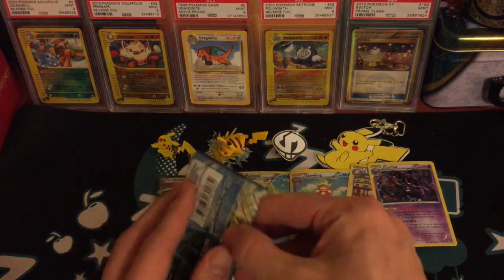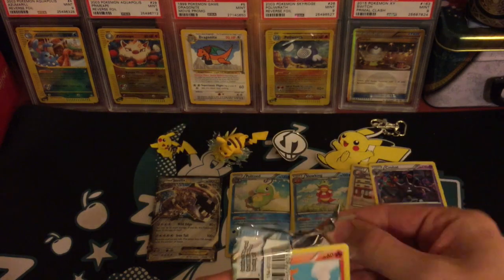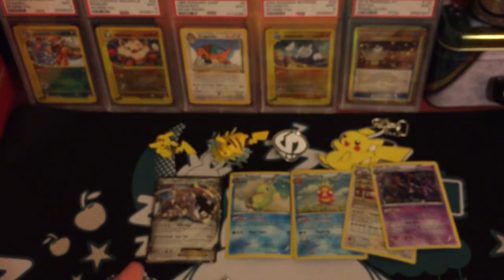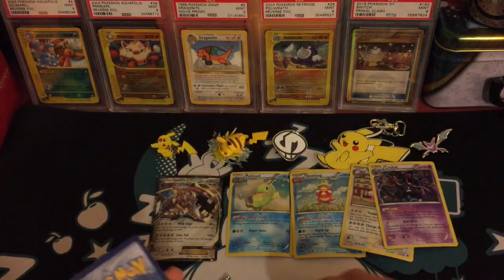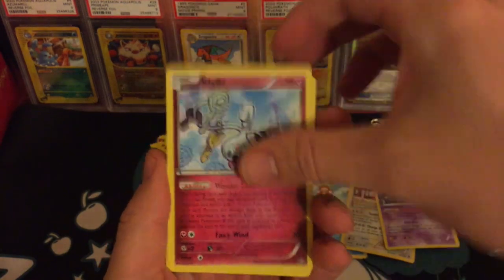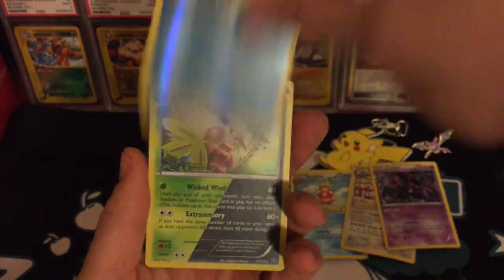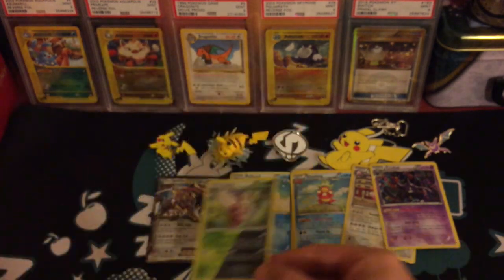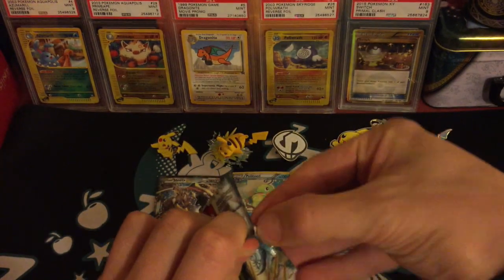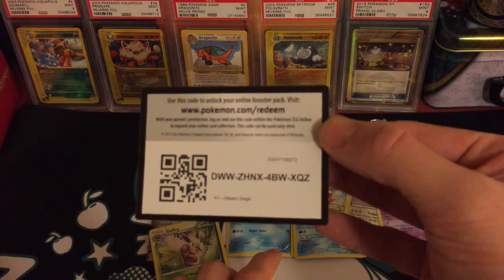I'm going to go ahead and open the two Steam Siege packs first. Let's see if I can get anything out of these packs. The last time I opened one of these it was a pretty sub-par opening — it wasn't the best. Oh, and there's the pin by the way. Hoping for a little bit better luck this time. Clefki, Chimchar, Nidoran, Clauncher, Furfrou, Hoppip, Shellos, and a Shiftry Holo — very nice card, I already have it. I have a lot of cards in that collection, just hunting for a couple more now, especially after picking that secret rare up the other day from Steam Siege.